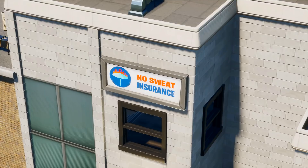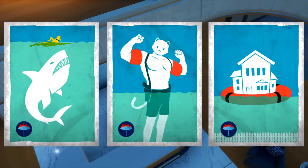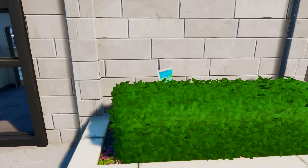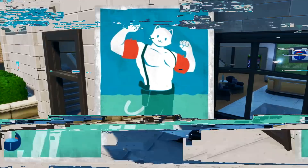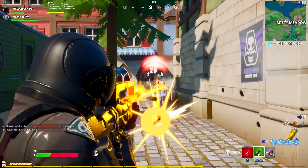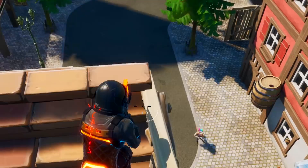We're going to kick off today's video by looking at some Season 3 teasers. If you guys haven't seen these posters already, there is actually a lot more to them than what first meets the eye. They have the codename S13, obviously meaning Season 13. The first poster shows Meowscles standing in the water with some armbands on. The next poster is of a house on a pool floaty, and the last poster is of Peely swimming, looking like he's about to be eaten by a shark.